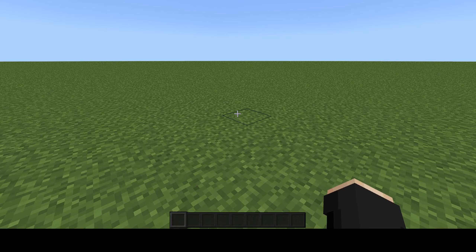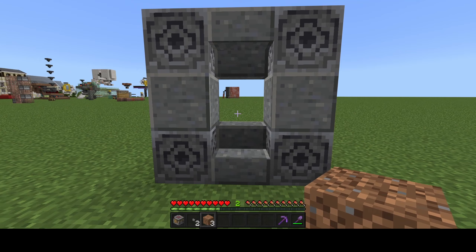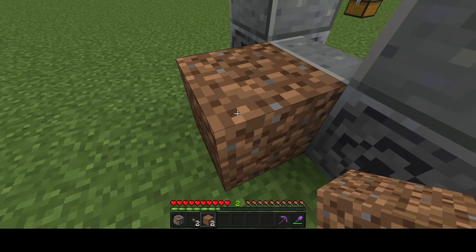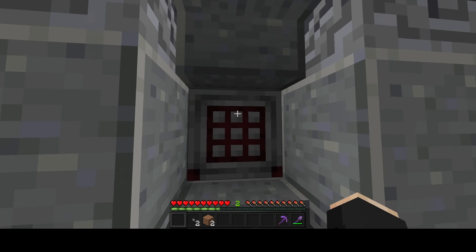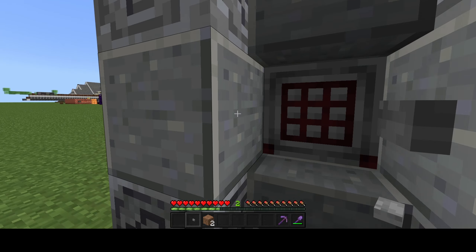I'm in a super flat world so for me it doesn't really matter. Once you have found the spot that you want to put the input, just go back one block and place your crafter facing up with the crafting table grid facing out as you can see it, and then place a button right here — or on that side, that side works too.